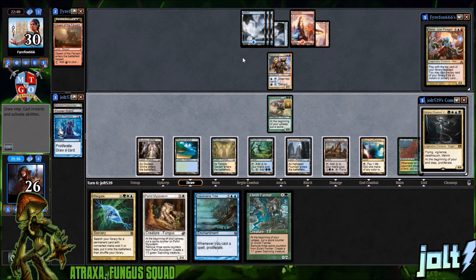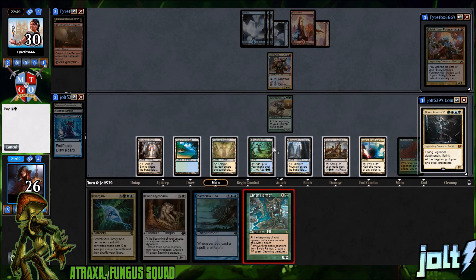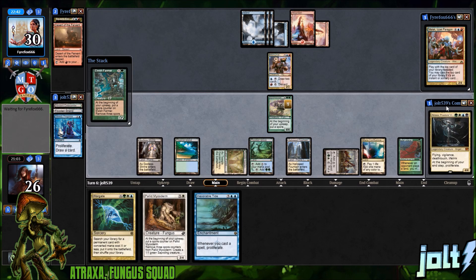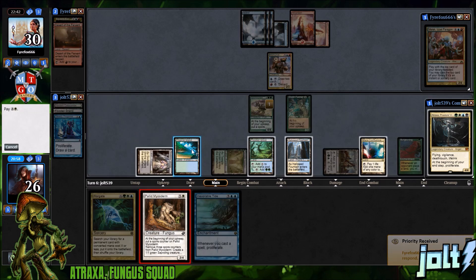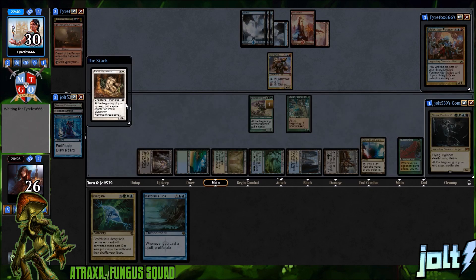We draw into Elvish Farmer. One, two, three, four, five, six — seven total mana. Let's get as much stuff onto the battlefield as possible and then go for Wargate for Paradox Haze next turn. Let's go for the Elvish Farmer — at the beginning of your upkeep, put a spore counter on it. I love the card art. Then let's get down Pallid — be white — and leave up Mana Confluence. Get down the spore counter.